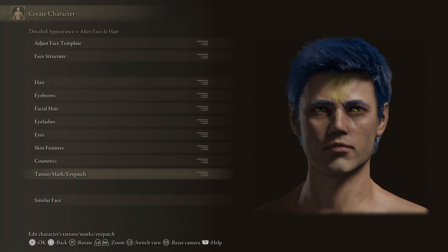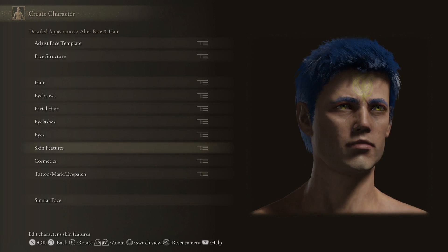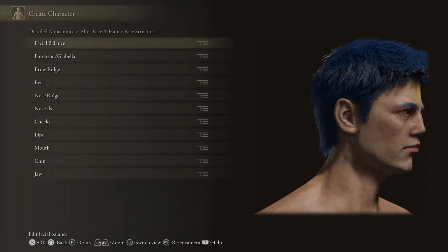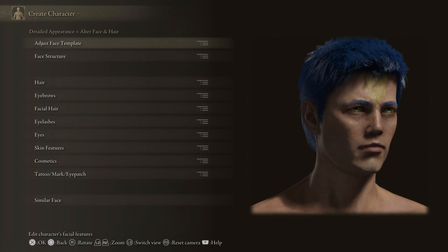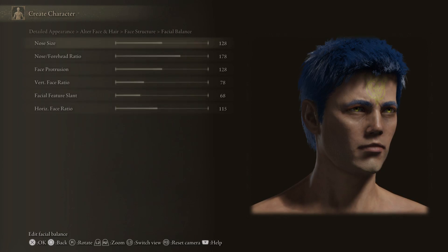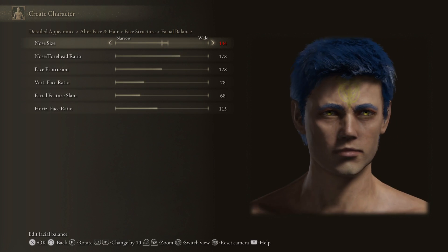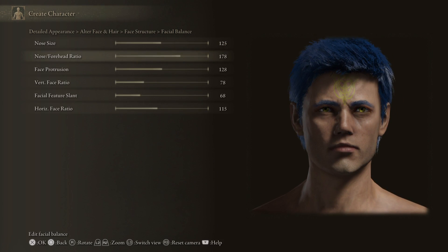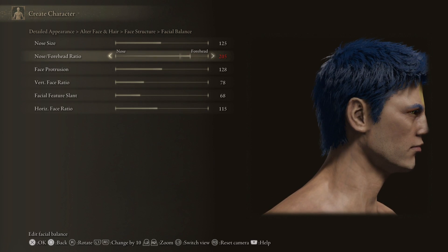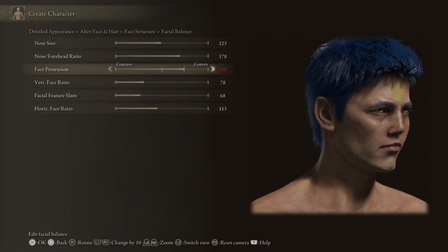I'll stick with this — it's as good as it's going to get. Okay, similar face is fine. I kind of want to change the nose. Face structure — facial balance, nose size: I don't tend to like big noses, I've got a big nose in real life. Nose to forehead ratio... face protrusions.